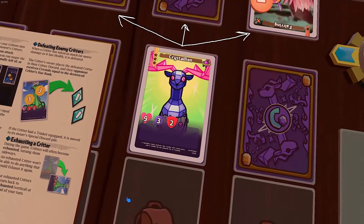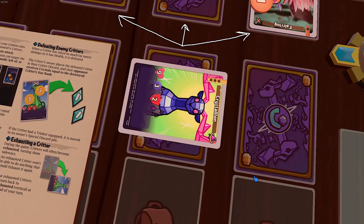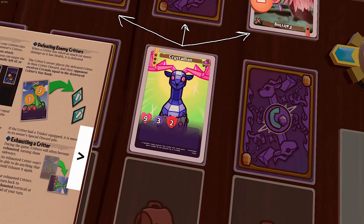One last thing to know about critters is that they can be either unexhausted — standing vertical — or exhausted, turned sideways. Critters get exhausted when they do all sorts of things: moving, attacking, mining for crystals, or coming into the game. Once a critter is exhausted, there won't be much it can do, but at the end of your turn, all of your exhausted critters become unexhausted again.